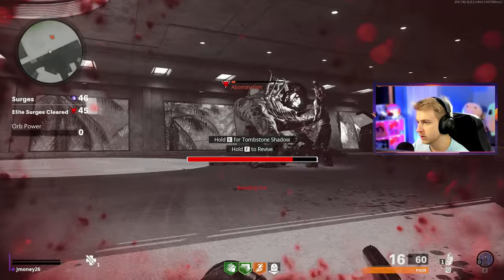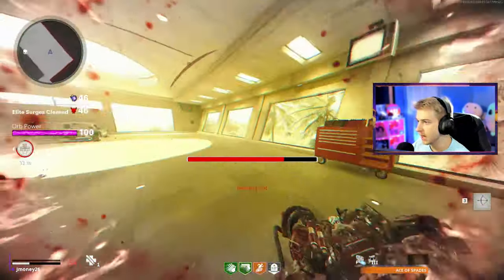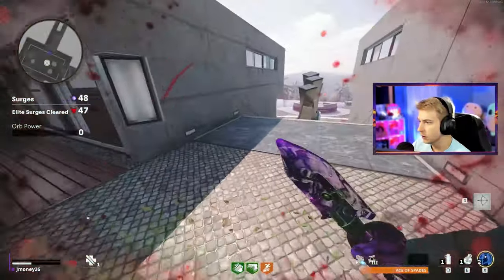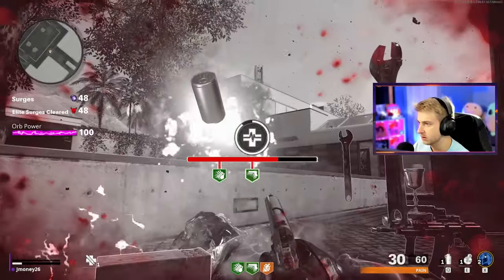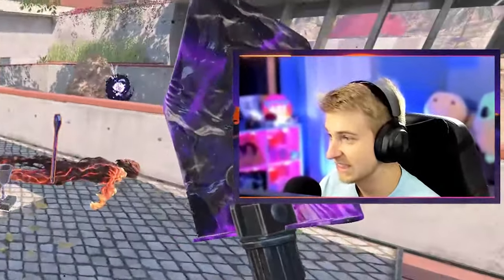My pistol does absolutely nothing to him. Let's tombstone shadow — hopefully I don't die. Oh I just barely made it through, no way. That was scary. I should not have died there and I have to use my self-revive now — this sucks. All right well hopefully I get Quick Revive right here. Nope — Stamina. Oh we're in deep shit.